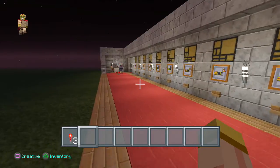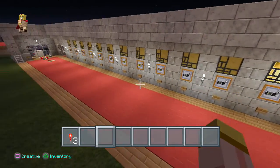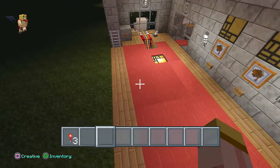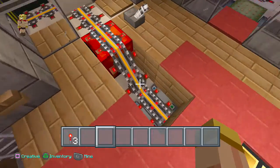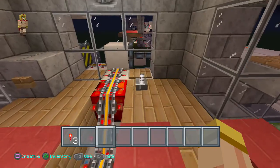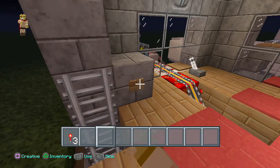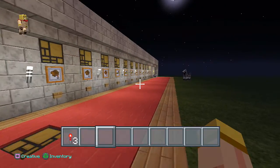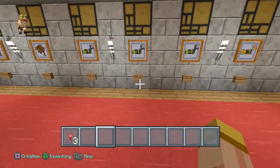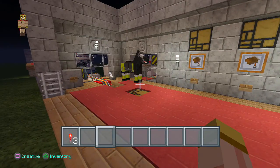Say you lost your horse or your horse died — how do you reset the system and send that mine cart back to its location? It's quite simple. All you have to do is activate the override system: use the lever to open it, then hit the button to send the mine cart back to its exact location.